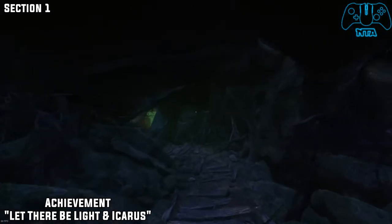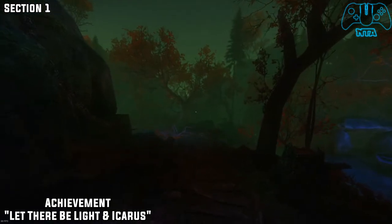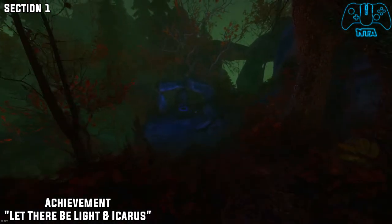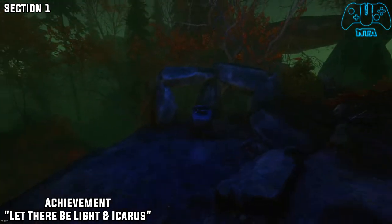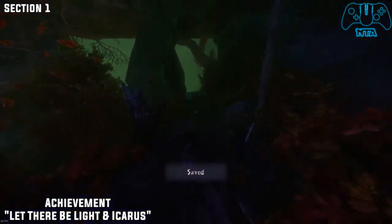Once you go further on, the area starts to get dark and on the right side you will find like an altar kind of thing to the right side. So once you get here, just interact with it, save your game — that's where you get the achievement.